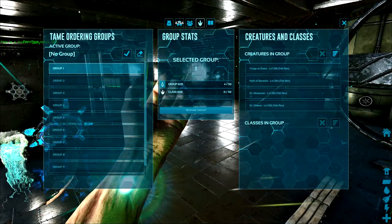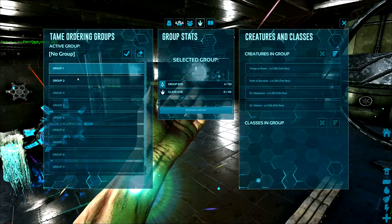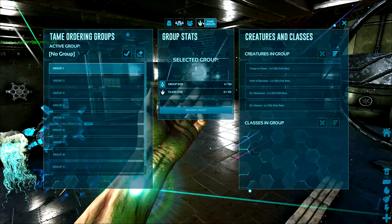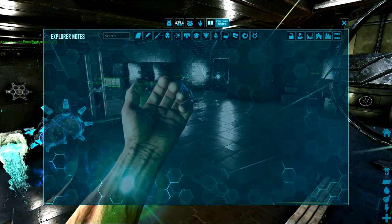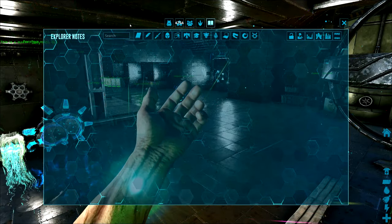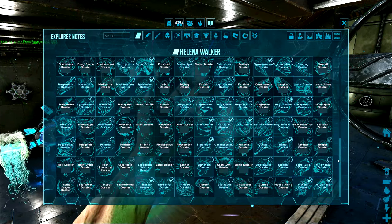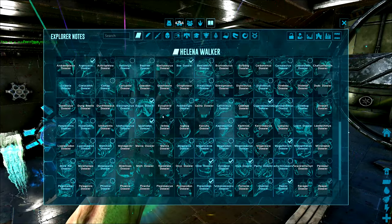Next we have team groups, which can be used to switch which group of dinos you communicate with through group whistle commands. This is really helpful in boss fights when you're trying to command a specific set of creatures separate from other groups — you can switch your group, whistle, switch the group again, whistle again, and so on. The last tab is the Explorer notes tab. Explorer notes can only be collected on story maps, so none of the non-story maps made by modders — like the Center, Ragnarok, Valguero, and Crystal Isles — have the official explorer notes the developers made.